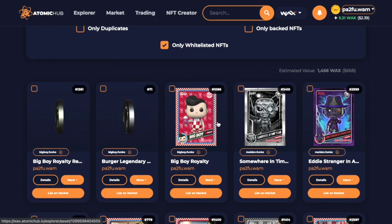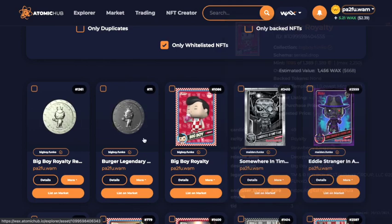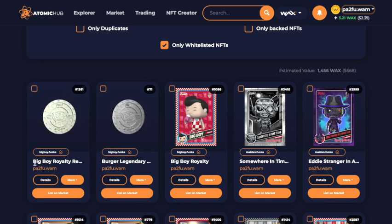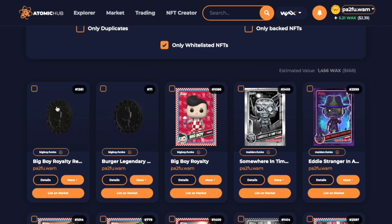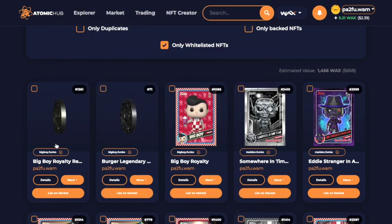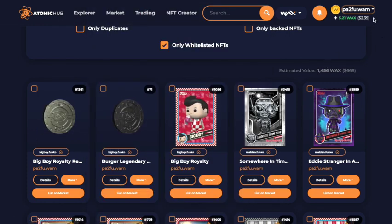It says 'big boy royalty' so you get a card for that. I got the burger legendary and also a royalty set token that I can redeem as well, just for the fact that I had them all. I'll show you what I mean by that.